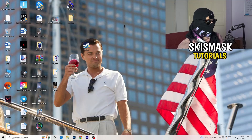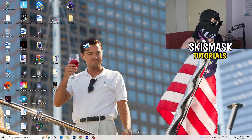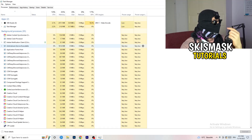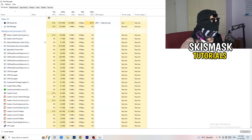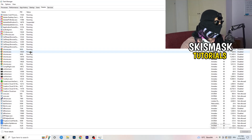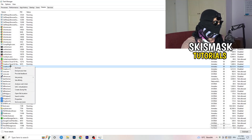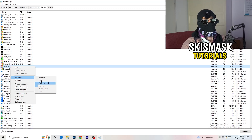Next, navigate to your taskbar, right-click it, and open Task Manager. Go to the Details tab in the top-left corner and search for your game or launcher. Right-click it, go to 'Set Priority', and choose either 'Above Normal' or 'High' — check which one works better for your PC. Try starting your game afterwards to see if it works.